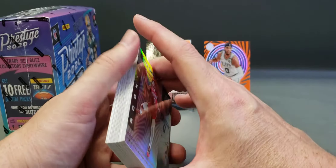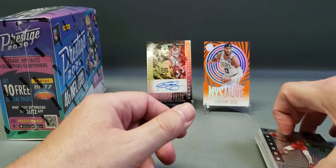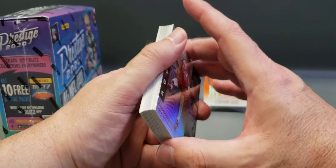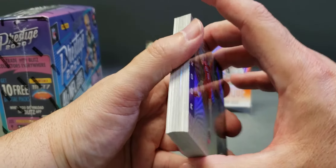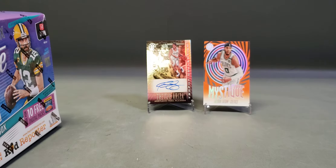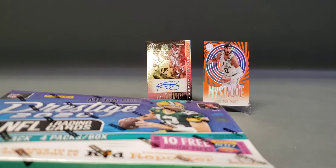A nice Jason Tatum Mystique insert and a Trevor Ariza autograph. All right, so we're gonna open up the football — I'll leave those in the background. I'll move these cards over here to the side. I need my trusty scissors.